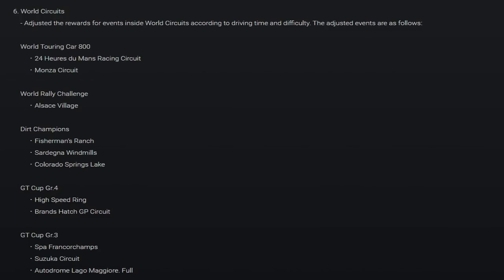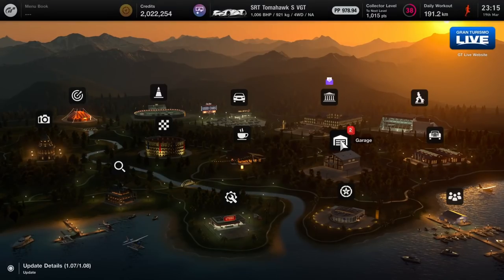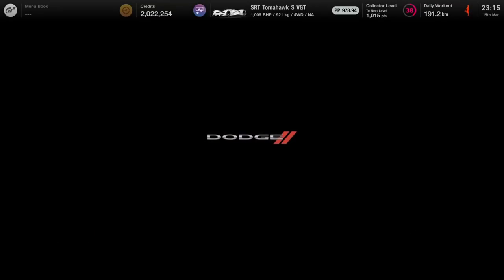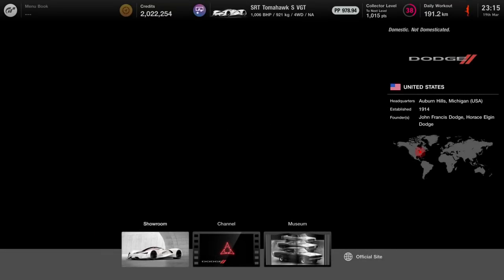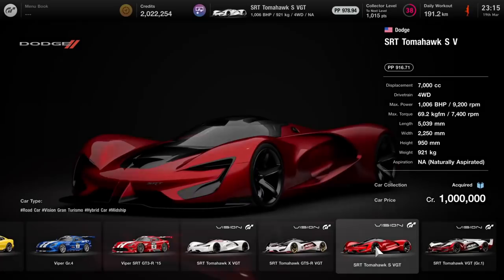Version 1.08 brought some changes when it comes to payout of several events. Prices of the best events got reduced by a lot, so I think it's time to get a new quick money guide on how to grind money in Gran Turismo 7 after version 1.08.